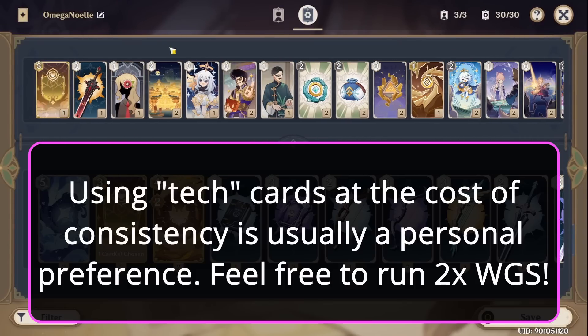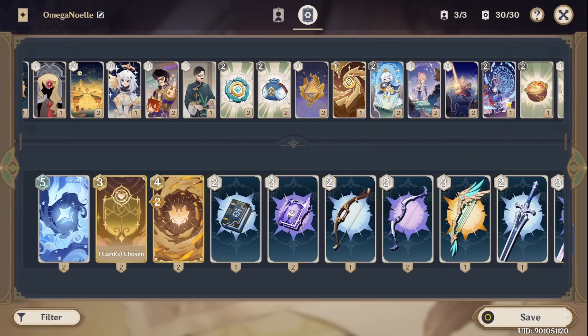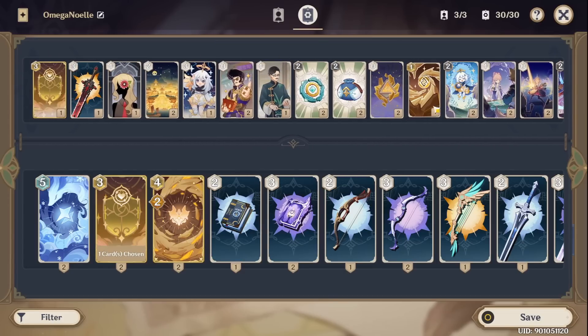Because some of these cards are a one-off, there are two things that can happen and every now and then will happen to you. One thing is that these three could be the last three cards in your deck. You can still win because Noelle, even by herself, can deal a lot of damage, but it's going to be harder. And the other thing that could happen is that there could be a match where you want two of these and instead you draw one. And it feels a little bit bad. There are some choices that you have to make when it comes to deck building, because by running a one-off of these cards, it means that you have three extra cards that you can put in your deck.